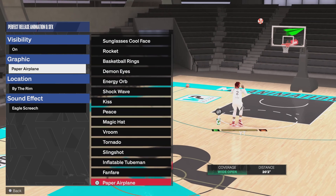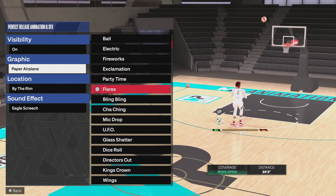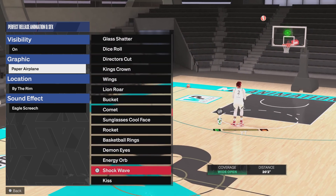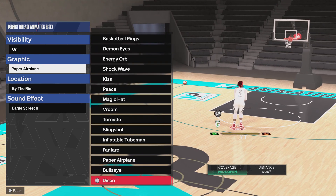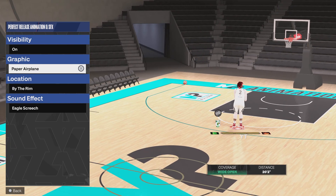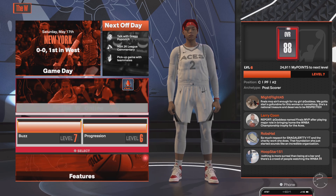There are a lot of different green animations. They got different green animations like on 2K20, 2K22, and 2K23 — all different 2Ks have their own animations. Let me show y'all how to do it.